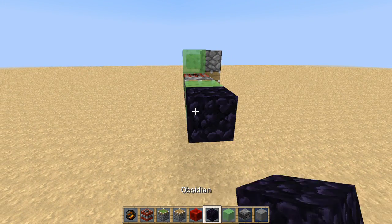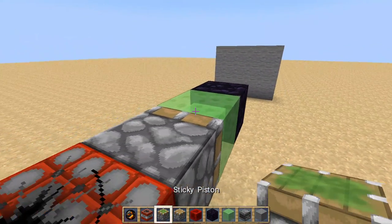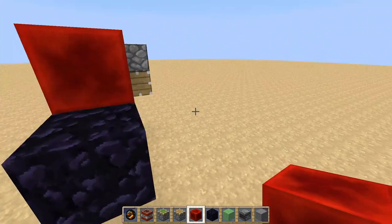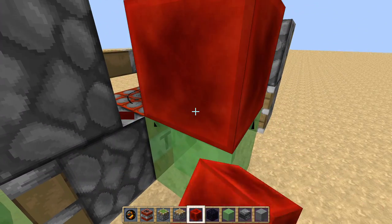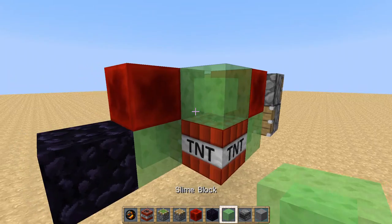Slime Block, Obsidian, then place a sticky piston here, then you put a redstone block there, and now you put a slime block here, redstone block here, TNT here, slime block here.